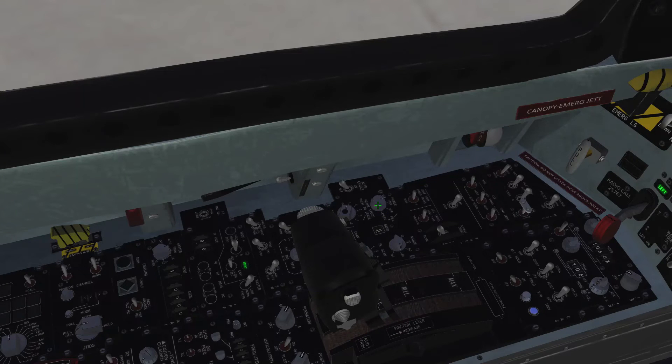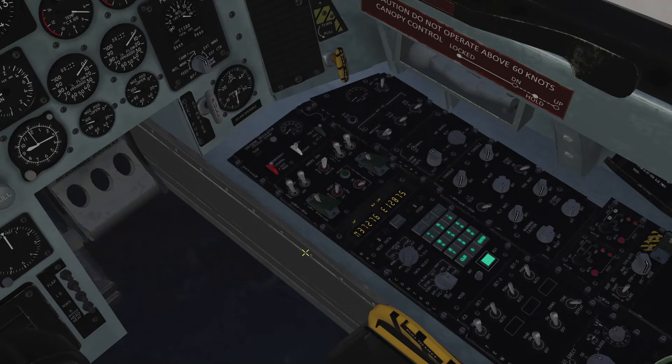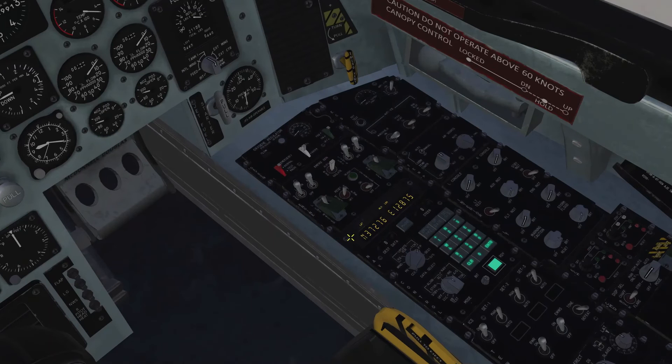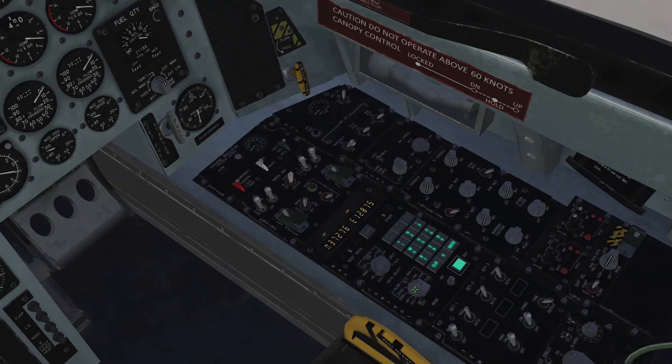When switching the radar on via the VSD, it will start a BIT test for the radar, which takes about one minute or 90 seconds. As you can see, the BIT test is now running. We mixed up the order of the checklist a little bit — I'm still learning, bear with me. So that should be it for the first steps before taxiing. We are waiting for alignment — the first phase is now over, so alignment is now flashing. The ALM text is blinking very fast, which means the alignment is done.